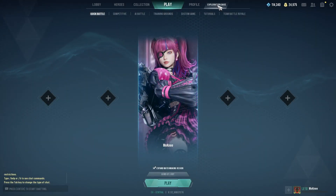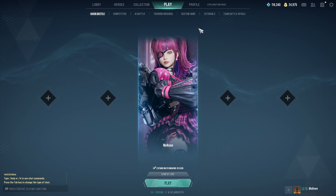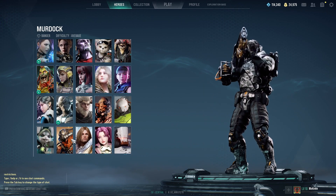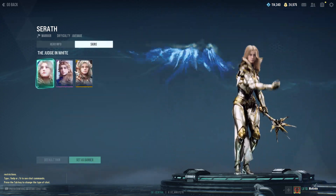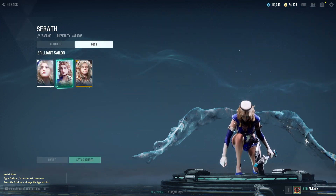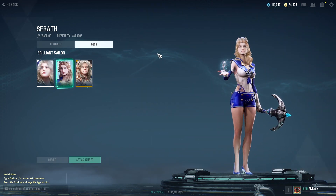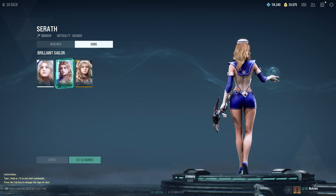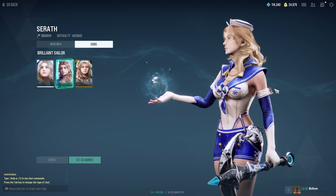Hey everyone, it's Moni! Today I want to show you a little bit of the new skins we have — summer skins. I'm gonna start with Sarath because her skin is my favorite. This looks absolutely amazing. I love the details with the water for her wings, I absolutely love the anchor as her weapon. I think she looks super cute as a sailor. I'm gonna zoom in for you guys too.